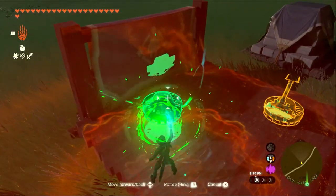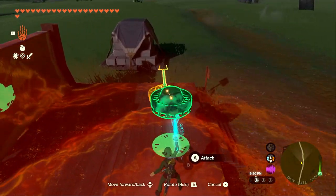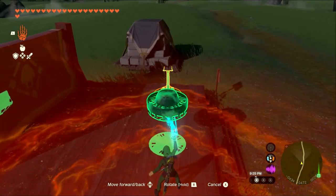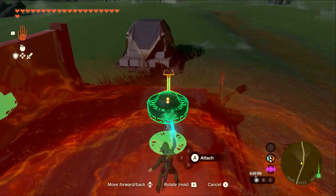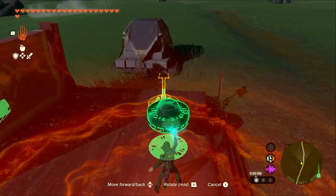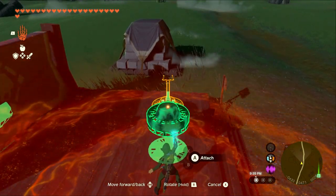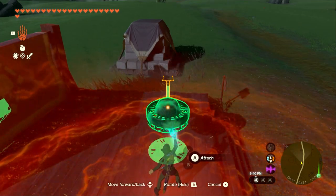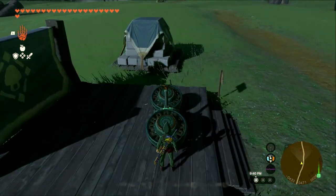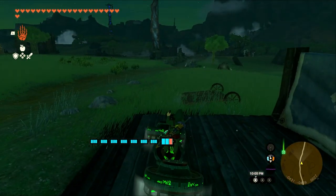Now we're going to take the second fan and put it parallel with the other fan. We're going to try and aim it — it's a little tricky because you can't actually see the connection point. Use the circles as a guide to put it right on the front. It looks centered — first try on the second wheel. So this is it. This is the bike. Should be ready for its maiden voyage now.